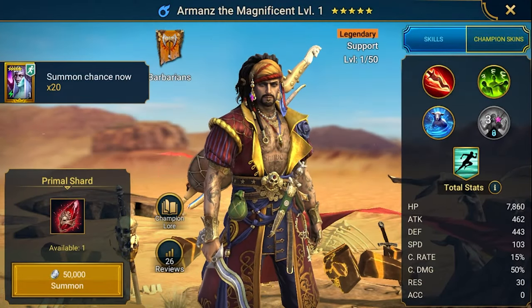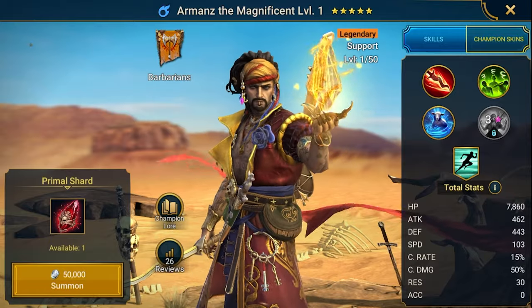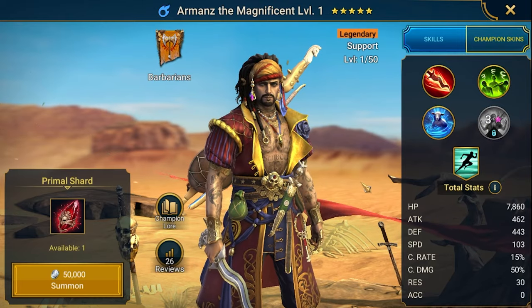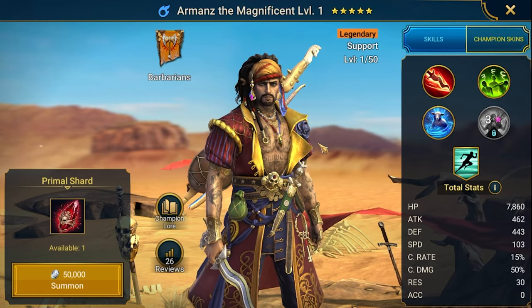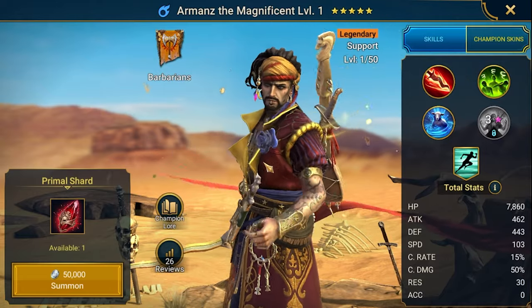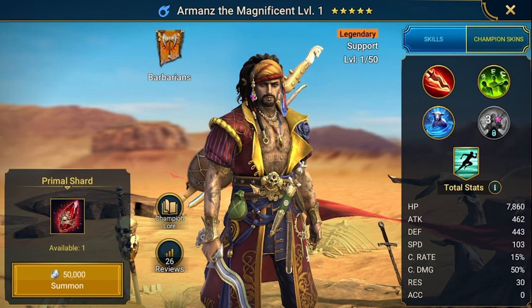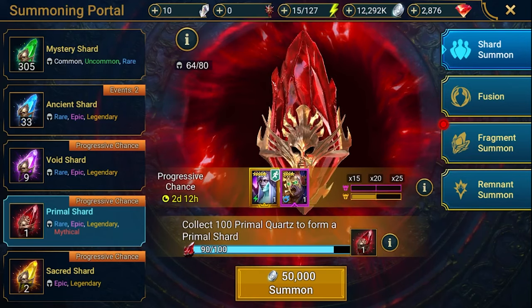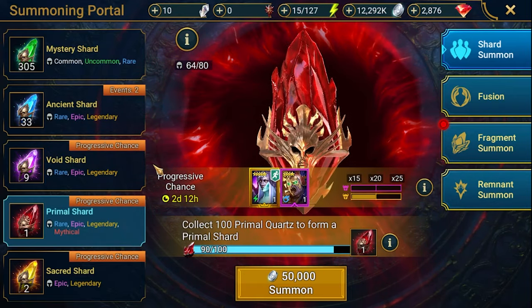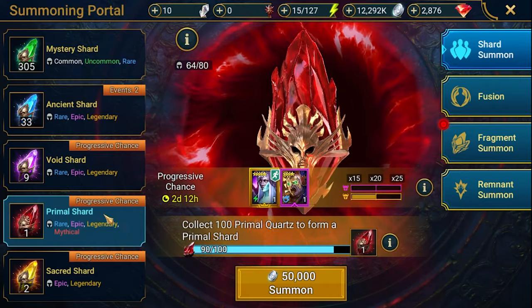Oh my gosh. What can I say? So generally I completed the fusion already - but I cannot use him, I pulled him from the shard. Oh my god. So I'm going for this fusion anyway, because probably it will somehow be detected that I'm using a champion that I pulled from the shard.